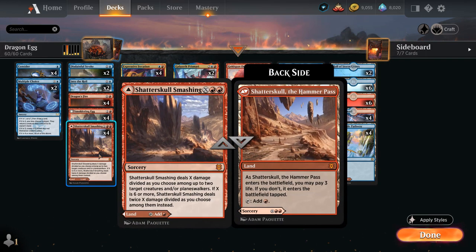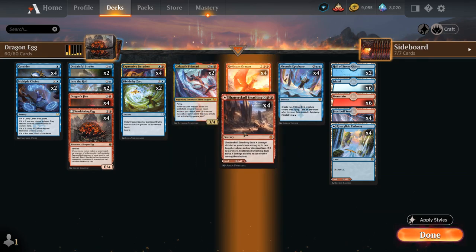We have the full playset of Shatterskull Smashing. We can play Shatterskull the Hammer Pass untapped at the cost of three life as a land, or cast the Smashing later as an X spell dealing X damage divided among up to two target creatures and/or planeswalkers. If X is six or more, we deal twice X damage instead. It's a useful land that turns into a spell in the late game, also helping transform the Smoldering Egg — typically only cast as a spell around turn five and later.